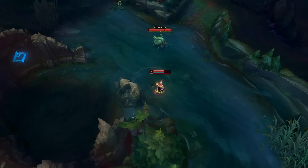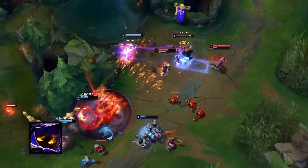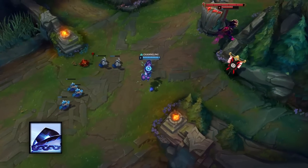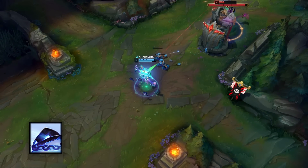Even within a seemingly narrow class of ranged magic damage casters, there are four subclasses with different goals and needs. The traditional burst mage is a mid-range caster with long cooldowns, but if you get hit by an ability, say goodbye to the game. The artillery mage doesn't pack as much power, but they can hit you from so far away that they'll be safe from retaliation, and only become vulnerable once you close the gap.